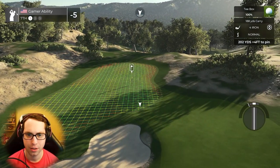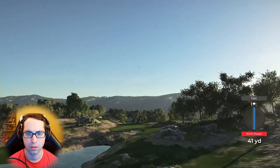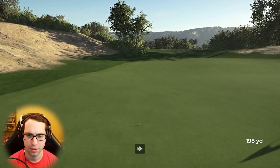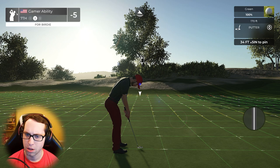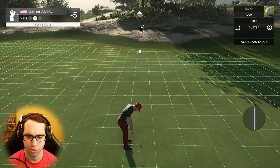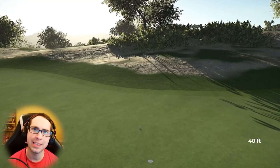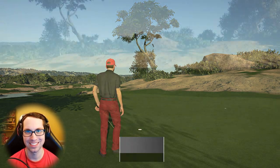202-yard par three into the headwind — I think I need to overpower this a bit just a touch. I felt that — talk about overpowering a touch. That's okay, we can still putt this one in. On the green safely — 34 feet, uphill, very long putt. I don't think this is gonna break too much — more left to right. I misread the break at the beginning — good thing there's no ghost break. I trusted Wings and good thing we did.